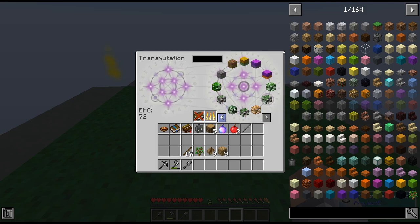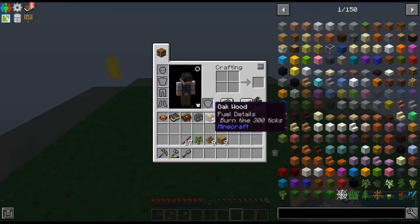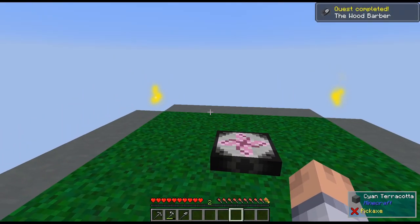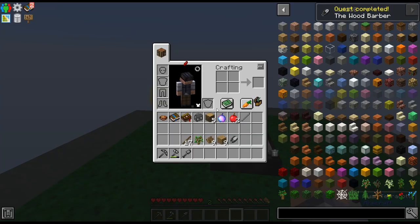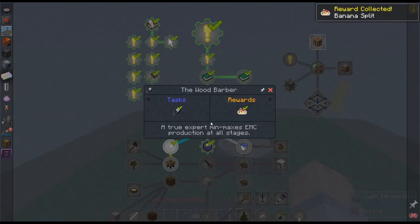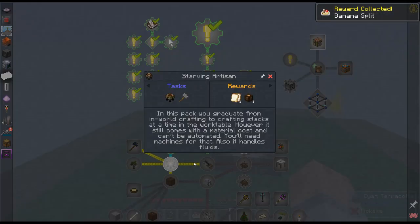I need two more flint to make the shears — done. I'm not entirely sure what shears are needed for yet, but we'll find out soon. Now I want to click the 'A' button here.